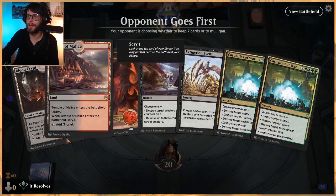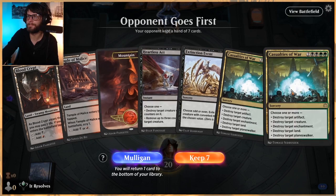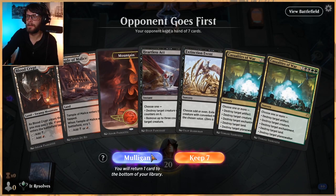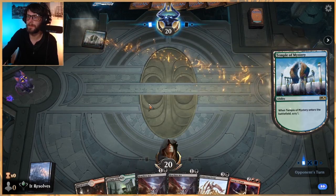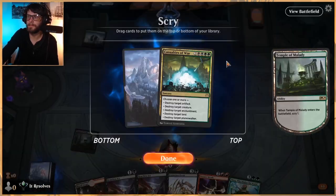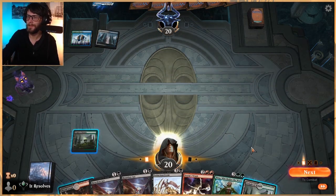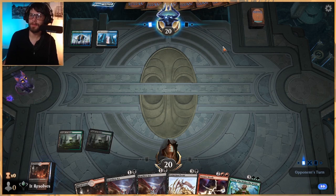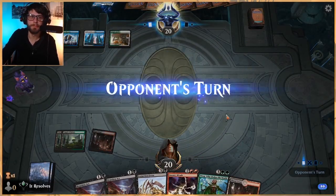Do we keep this hand? I kind of want to say no - I'm gonna mulligan. This hand's probably worse, but it does have double Heartless Act and all three colors of mana, so I'm gonna try it. Nissa is a good draw as well. We really just want land so I'm on the hunt. Thankfully we've got a lot in our deck. Let's Temple. I don't know how viable these removal spells are going to be against this deck. Storm's Wrath might be okay based on Teferi's.